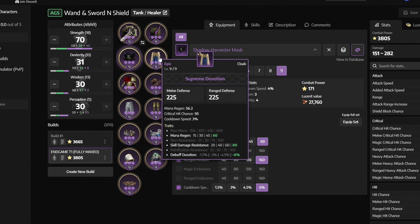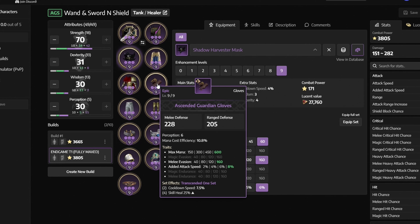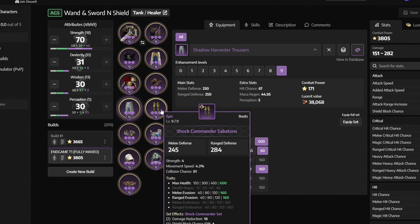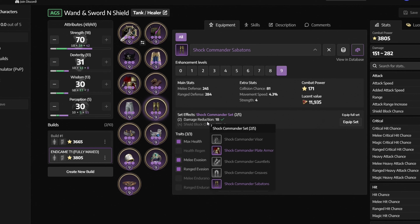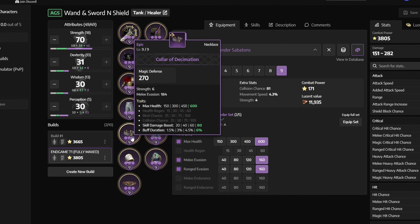Next we have the supreme devotion with mana regen, skill damage resistance and debuff duration — you can get it from the cave of destruction. Next, we have the shock commander plate armor with max health, melee evasion and ranged evasion — you can get it from purple armor chests or by defeating the demon hoof shaman. Next, the ascendant guardian gloves with max mana, melee evasion and added attack speed — you can get it from butcher's canyon. Next, the shadow harvester trousers with max mana, mana regen and ranged evasion — you can get it by defeating the juno boat. Next, the shock commander sabbatons with max health, melee evasion and ranged evasion. As we are using 2 pieces of this set, you will get plus 18 to damage reduction — you can get it by defeating the kovazon. Next, the color of decimation with max health, skill damage boost and buff duration — you can also get it by defeating the same kovazon.